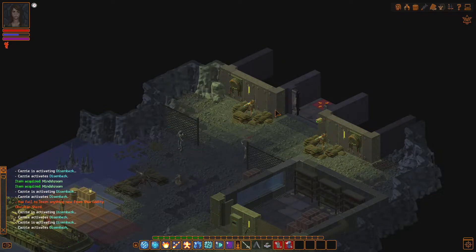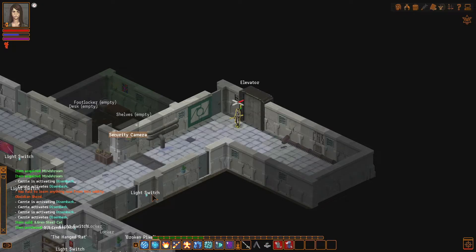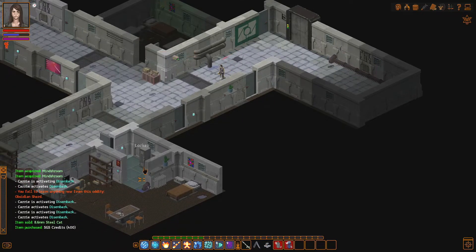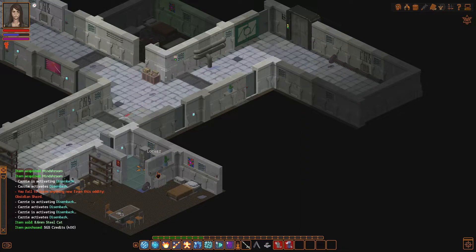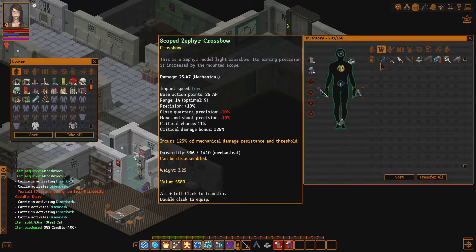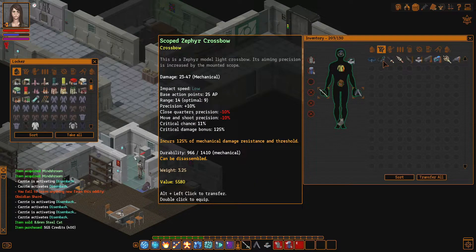Let me get back to my quarters. I also took the opportunity to sell a steel cat — an 8.6mm steel cat, because I could. We haven't been here in a long, long time. And my lockers are full of stuff.